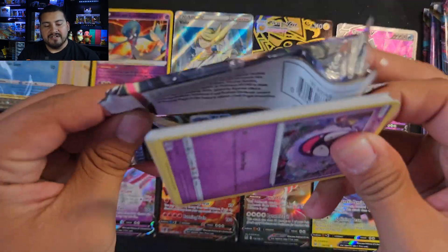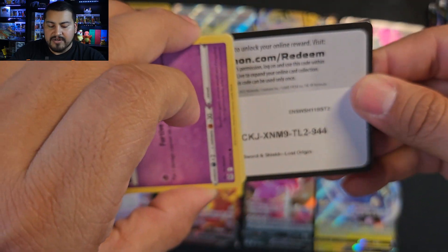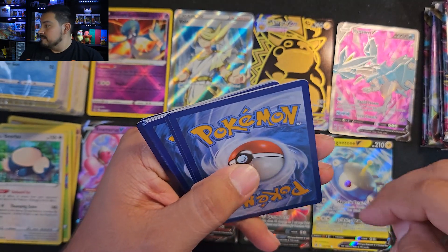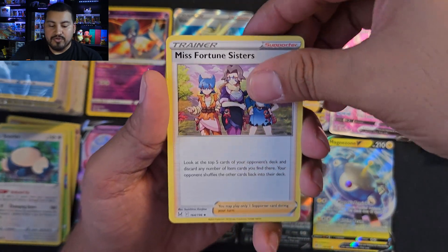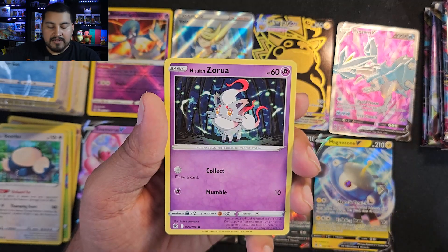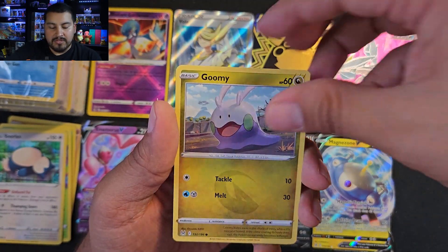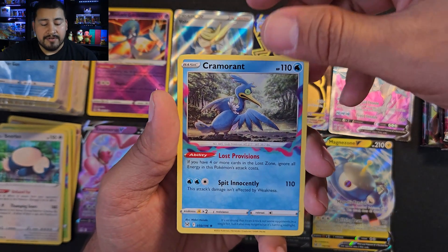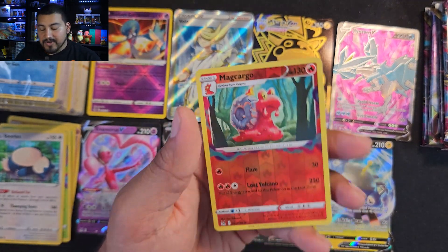Next pack — no dart throw once more. One, two, three. Miss Fortune Sisters, Mienshao, Lake Acuity, Gastly, Zero, Ducklett, Binacle, Goomy. Cramorant is our rare. And what do we have here — a Magcargo reverse rare.